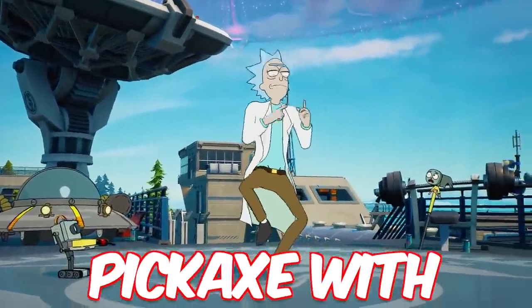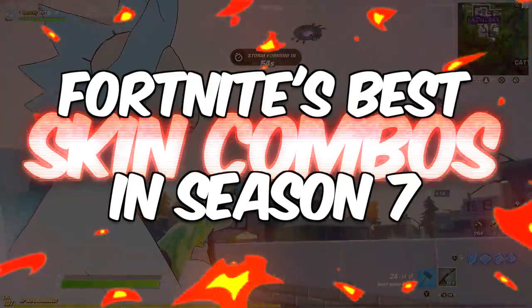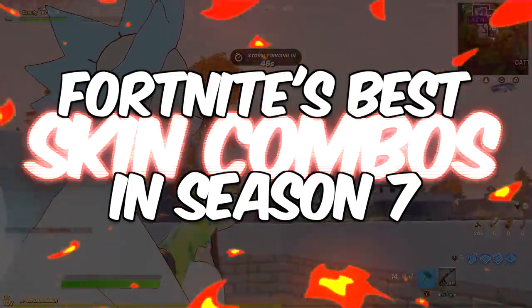From a Rick and Morty collab to a pickaxe with similar animations to the Leviathan axe, here are Fortnite's best skin combos as of Chapter 2 Season 7.